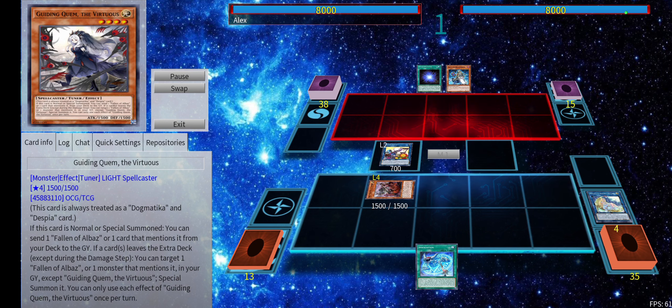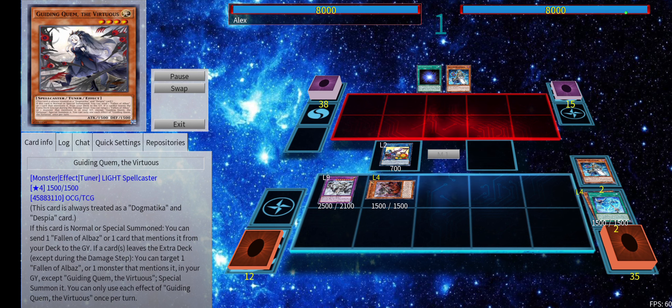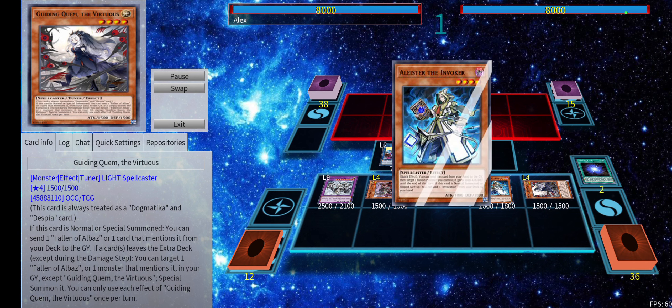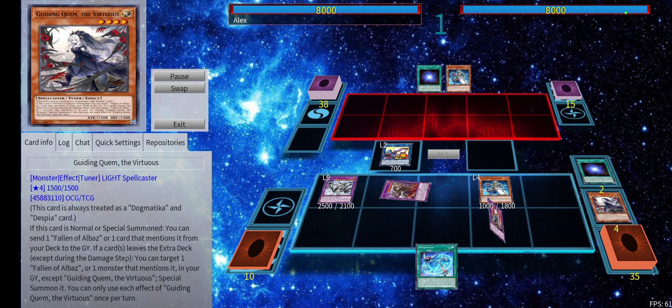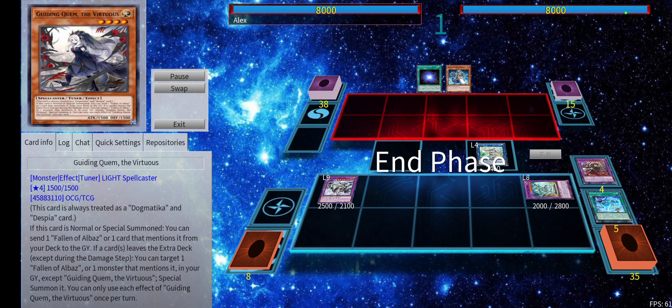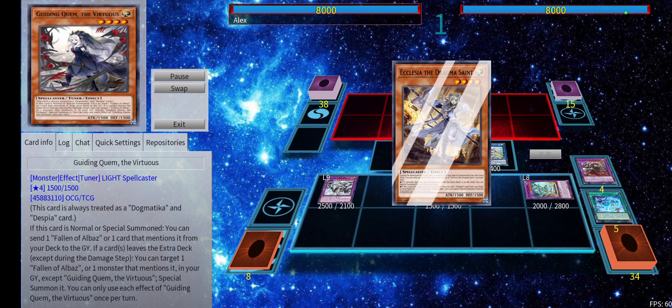Because of that we can revive Cartesia, link into Cross-Sheep, activate Invocation, summon Macabre, and with that we're going to revive Quim with Cross-Sheep's effect, add Alistair back to hand. We're going to use the graveyard effect of Shadow's Light to normal summon Alistair once again, grab another Invocation, fuse with Cartesia into Dusk Dragon. Dusk Dragon will send Titanic Light to the graveyard and we'll activate Invocation once more.